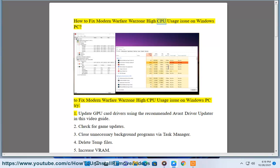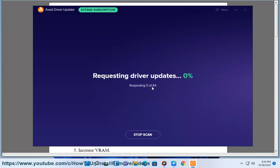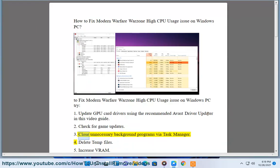How to fix Modern Warfare Warzone high CPU usage issue on Windows PC. To fix the issue, try: 1. Update GPU card drivers using the recommended Avast driver updater in this video guide. 2. Check for game updates. 3. Close unnecessary background programs via Task Manager. 4. Delete temp files.